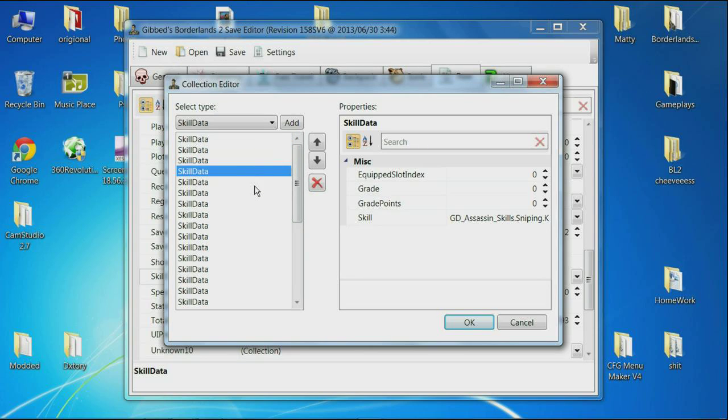As you obviously already know, I only had eight skill points, so I only have a few on the first two. There's one — four — and three on the other, and the other one was the action skill. What you're going to want to do is click on each skill, highlight the grid value, and type in five.